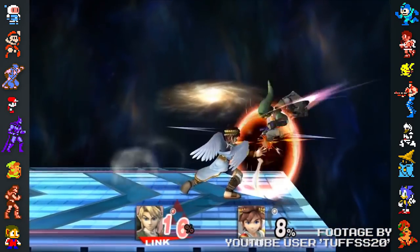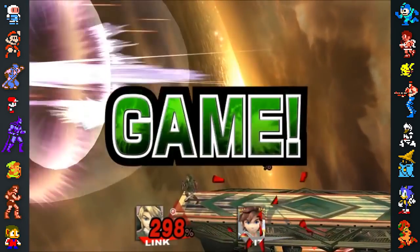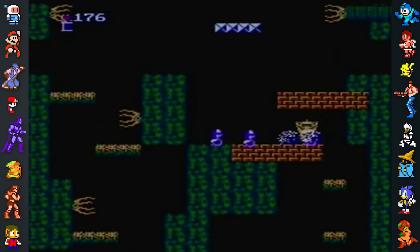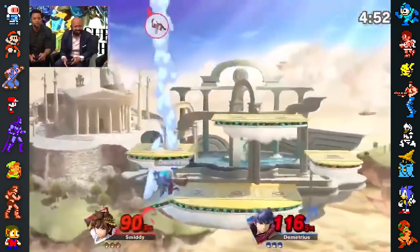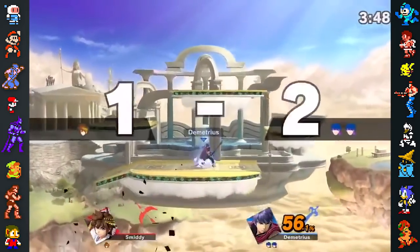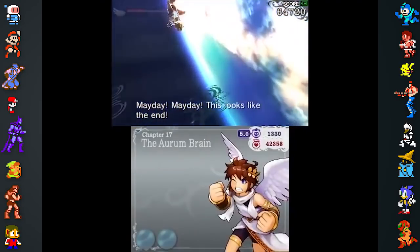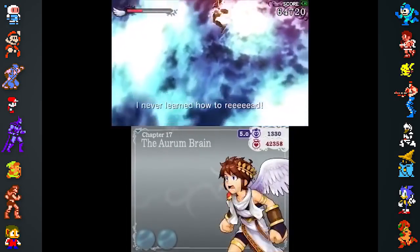In Brawl and Smash 4, when Pit gets KO'd via self-destruct, he may utter 'I'm done for' or 'I'm finished,' referencing the Game Over screen in the original Kid Icarus. In Ultimate, when Pit gets Star KO'd, he'll yell 'I never learned how to read,' in reference to one of Pit's lines from the English version of Kid Icarus: Uprising, which Smash creator Masahiro Sakurai also directed.